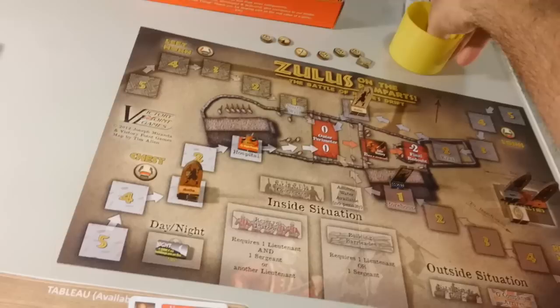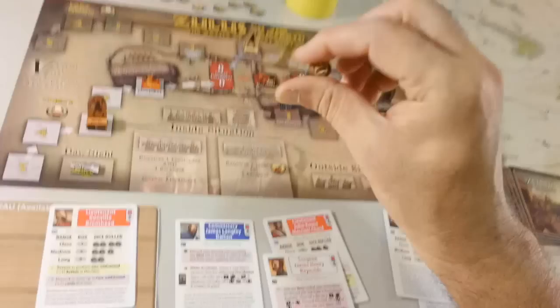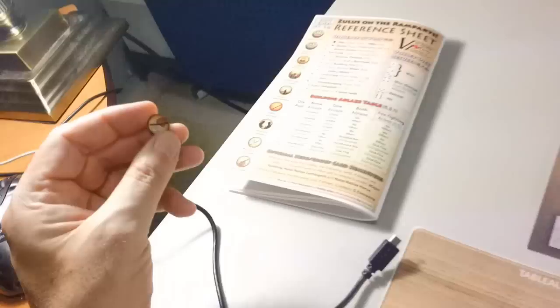Now we go to the Zulu turn starting with the Impi chit draw. Here we have the sniper — that means we draw another chit. It is an advance by the left and right horn. The left horn is gone and the right horn is also gone, so nothing happens. The snipers chit is returned to the Impi cup — this always returns.